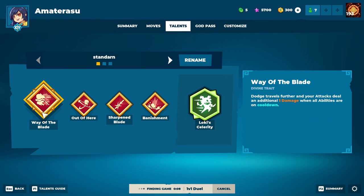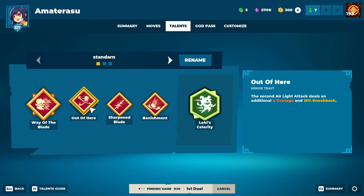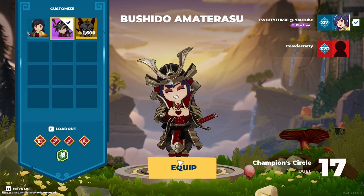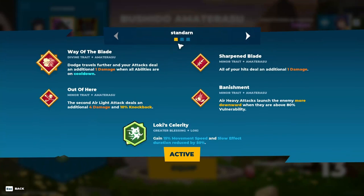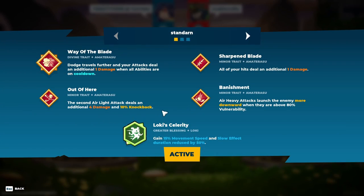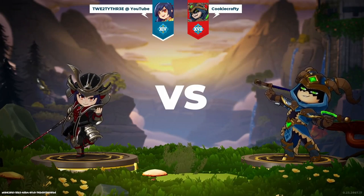And this is the build I'm running at the moment. Way of the Blade for extra damage when you have all your abilities on cooldown. Out There, so your second air light does extra knockback and damage. Let me just lock in the god, then we can go back to the build. Out of Here was the one I talked about latest. Sharpen Blade — all of your hits steal an additional 1 damage. And Banishment — your air heavy attack launches the enemy more downward when they're above 80% vulnerability. And as always, Loki's Celerity for the movement speed.